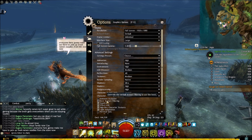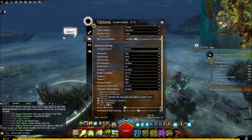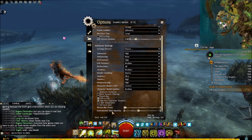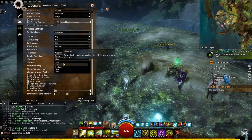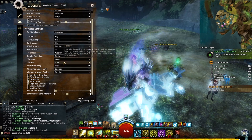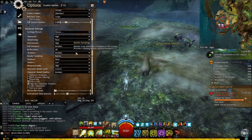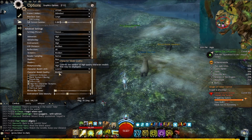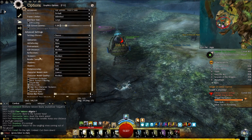You also want to uncheck 'Bex Texture', uncheck 'Death Blur', and uncheck 'Light Adaptation' - all of these will reduce lag for you. Set motion blur to the left, and you can bring down the environment zone intensity as well. Leave shader at low. Everything you reduce here will have an impact on your FPS. The most important settings are character model limit, character model quality, and Effect LOD.